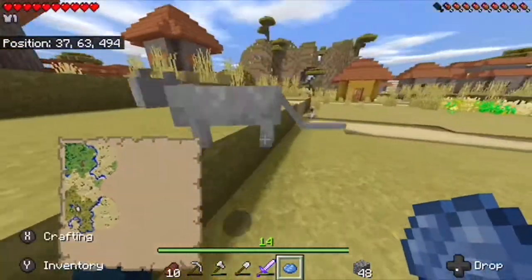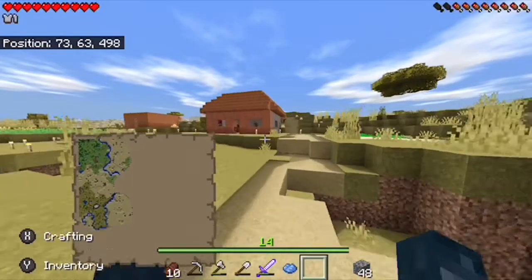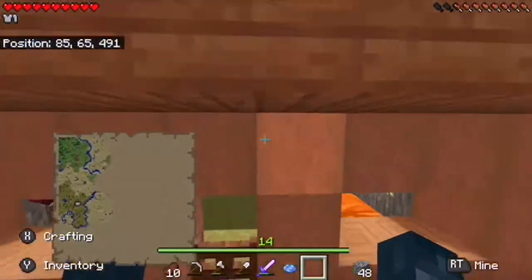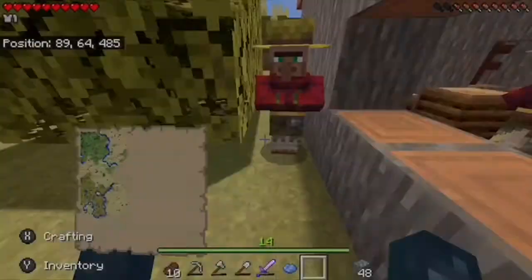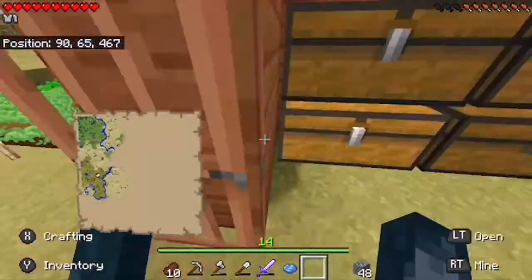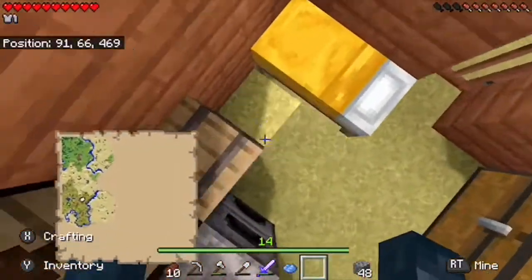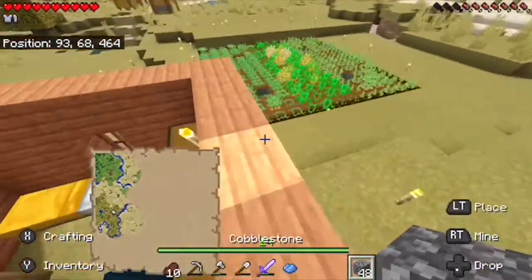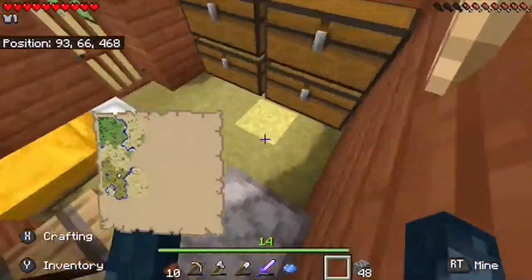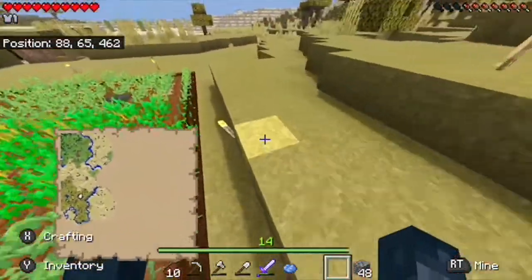Now we're gonna work on our base. I did accidentally click a few of these while trading so I decided to make the whole wall look like that. The spawner is right underneath here — I need to make an elevator or ladder or something, but I want to make this little base just a little nicer.